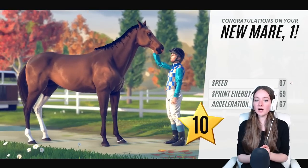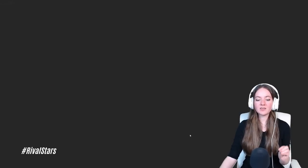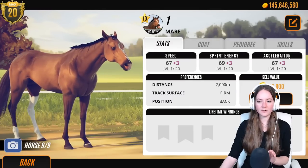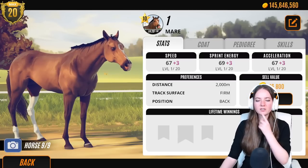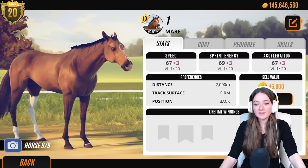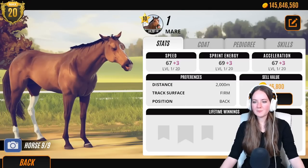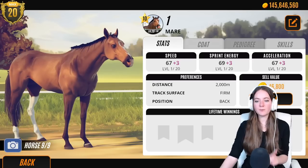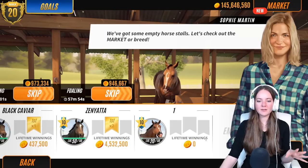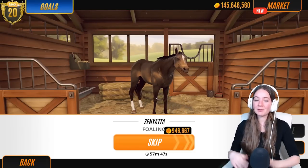She's a darker bay than I expected — gorgeous horse. I love the big high sock at the back. Taking a closer look at her stats: in speed and acceleration she's one point below both her parents, and she's actually two extra on sprint energy. So she's got a slight setback but is also slightly better than both her parents in one area.